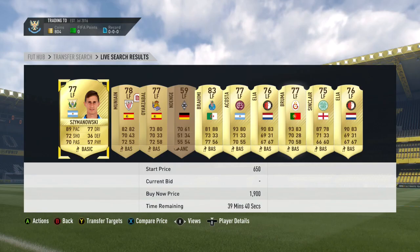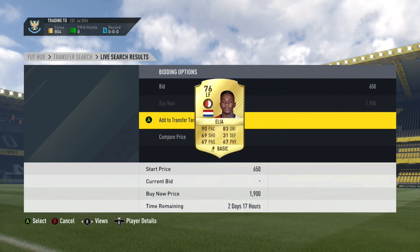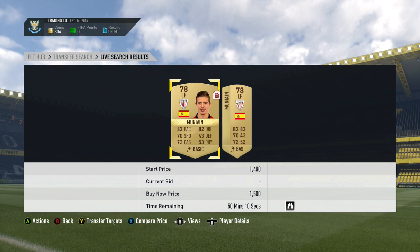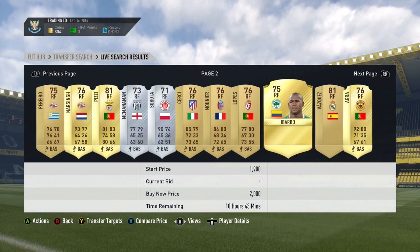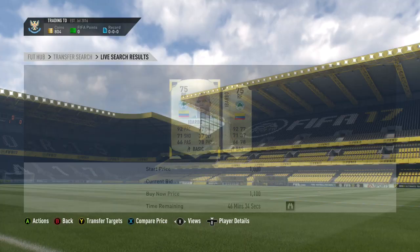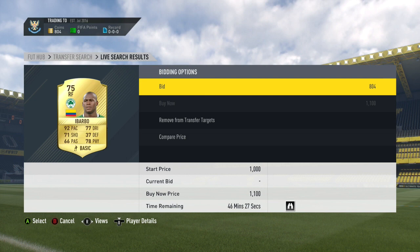Next up, we've got the left and right forward method. This one is very effective — one I used a lot last year and it's really good this year as well. All you want to do is just go to left and right forward and put the maximum buy now to 2,000 coins. Then you just want to go through — you're not going to have too many cards on the market, maybe a page or two. You want to add all of the open bid deals to your transfer targets. If there are any particular players — for example, Munya in here who are quite cheap — I went and checked his price: one was 41.5K and the other was for over 2,000. So I could have picked him up and made some nice profit. You can also do it in right forward as well. You just want to go through any open bid deals, add to transfer targets and bid on. Try and get them as cheap as possible. If you can get any good bargains — for example an Ababo who was 1.9K vs another at 1.1K — you can make about 700 coins profit, which would be pretty good. Getting them on the buy now is generally more reliable though.